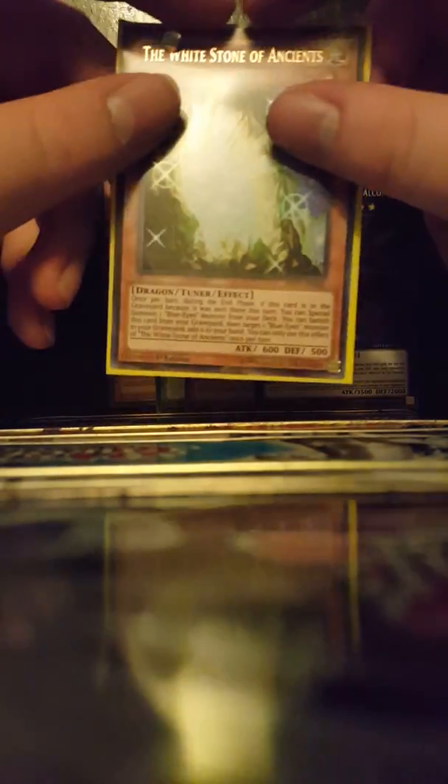Random-ass Cosmo. Tuners High. Leo Dancer and Ultimate Falcon — I'm happy I pulled them. And then the Ultra Rare: The White Stone of Ancients. Well, this isn't meh — this is nice. Decent opening. I would've preferred something different to these two right here, honestly, but it's okay.